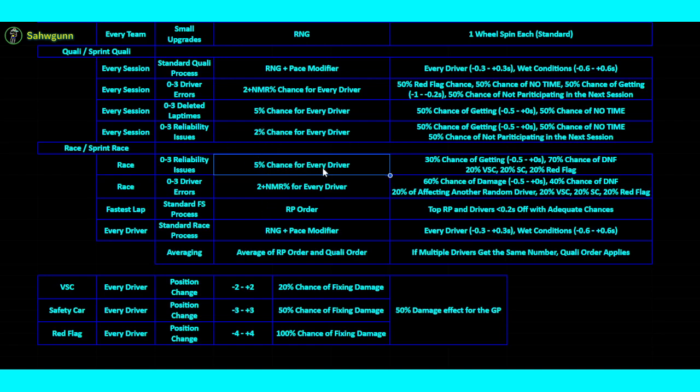With 5% reliability chance, there can be 0 to 3 drivers affected — 3 is the maximum. So either no one, or 1, 2, or 3 drivers are hit. Once the third driver gets a reliability issue, no more can get one that race. It's the same cap system as for driver errors and track limit violations.